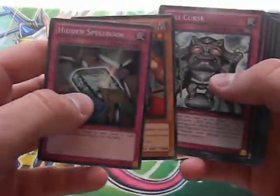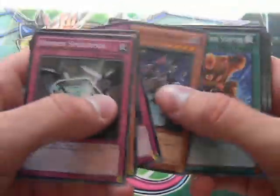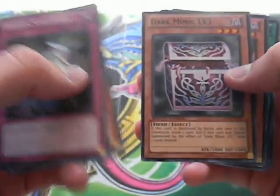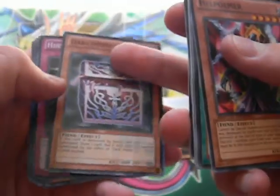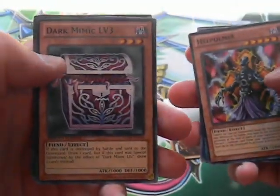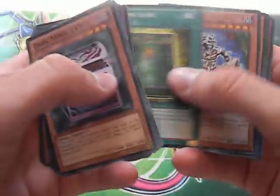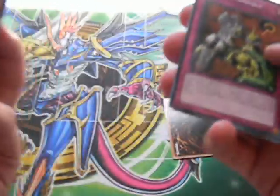Spellbook — I think that's going to be good for the new archetype coming out. Not sure about the rest of these. Most of these Commons seem pretty bad. This thing I heard people wanted to play as a Tour Guide target, which I guess I understand, but it's not the best. I think I definitely prefer Sang-Yan.